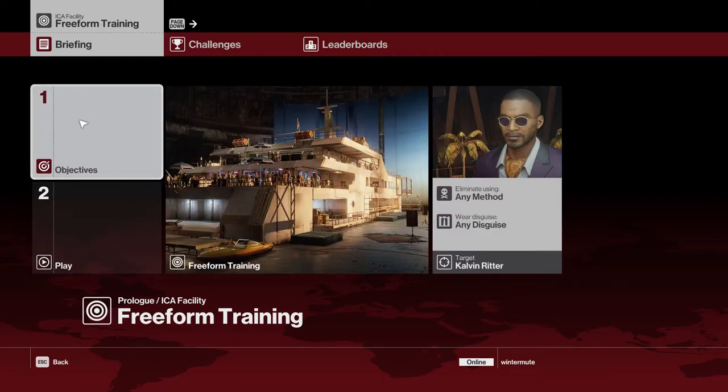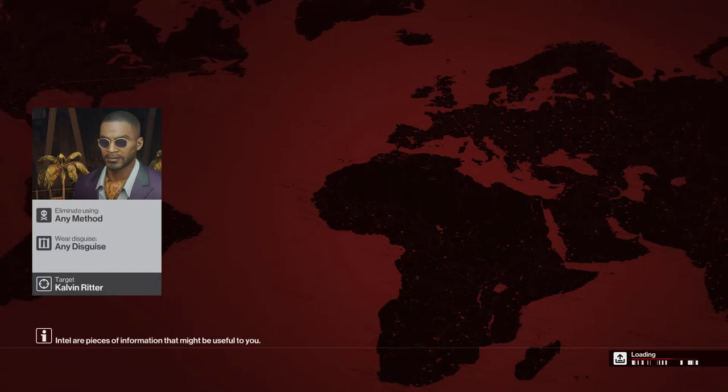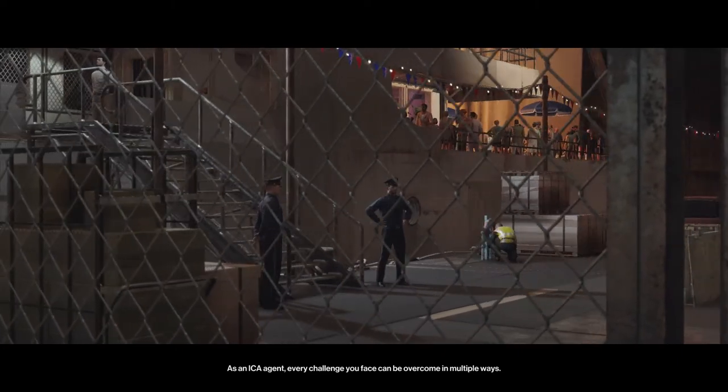Objectives: we're going to eliminate this man - who might be a bad man, he might be a good man. We're an amoral assassin, so it doesn't matter. Eliminate using any method, wear any disguise, as an ICA agent. Every challenge you face can be overcome in multiple ways.